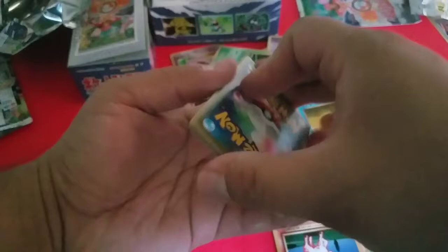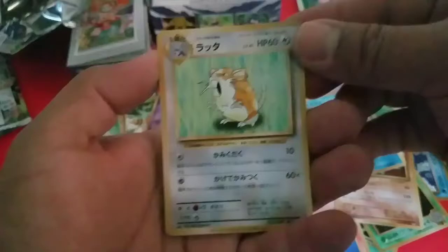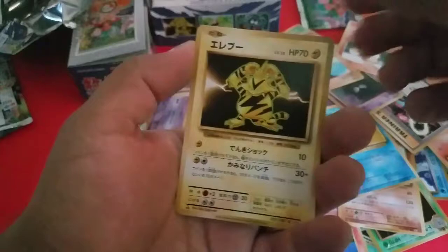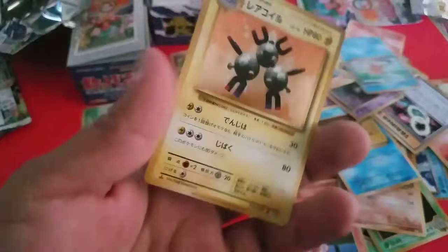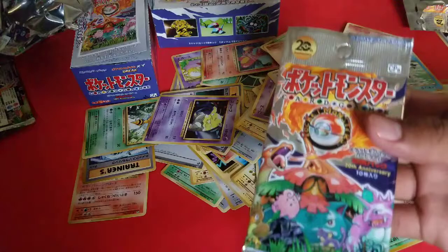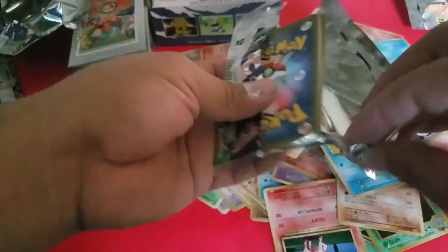Charmeleon, Raticate, Venusaur Spirit Link, Tangela, Growlithe, Gastly, Machop, Electabuzz, Magikarp — and another Magikarp, another repeat. I think you should open the last one just in case it has a Charizard, because I pulled two and if this does you would also pull two. I doubt it, but last pack luck — see what happens. At least another Full Art would make me very happy.